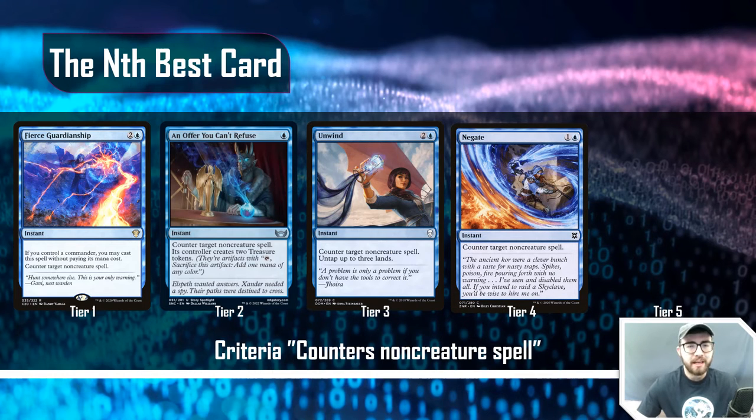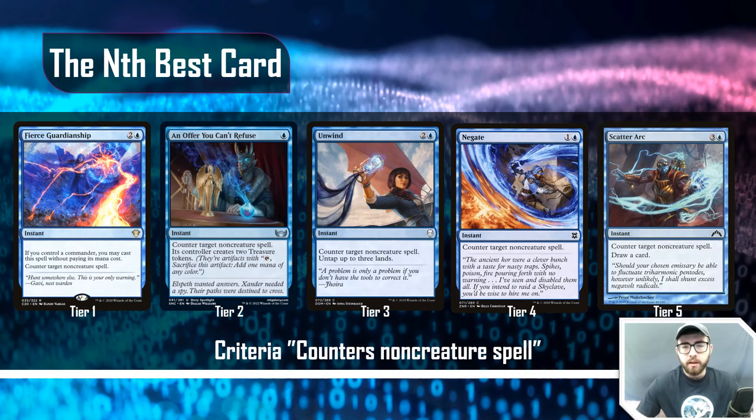At tier four, Negate is the best non-creature-spell counter you'd run: one-and-a-blue instant, counter target non-creature spell, no additional text. It's a good card you should play, but probably not above tier two. Then at tier five, Scatter Arc is three-and-a-blue instant: counter target non-creature spell, draw a card — it self-replaces, which is cool, but you're looking at very low mana efficiency, and that's a huge differentiator when choosing the nth-best card.